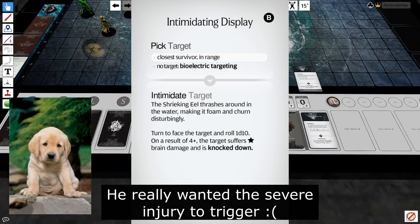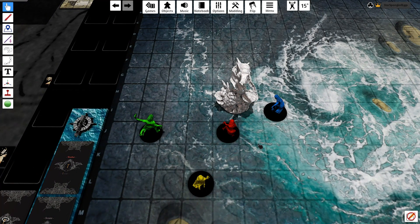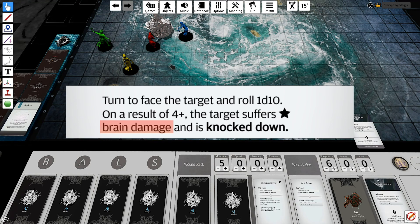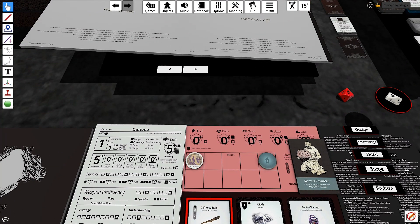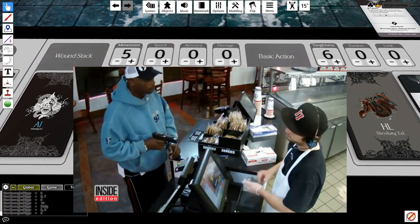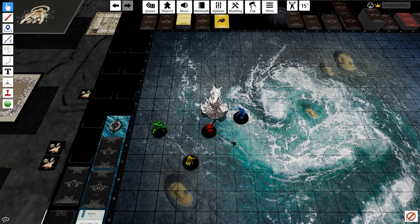No such luck — it's another Intimidating Display. Monster controller is Darian once more. Two survivors are tied for closest, so Darian gets to pick. Since Darian has five insanity — the best protection against brain damage — she'll take it herself, gaining plus-one insanity for targeting herself as monster controller. The result needs to be a four-plus for the intimidation to work. She rolls a three — perfect! Darian is unintimidated by the Shrieking Eel. The monster's turn is over.